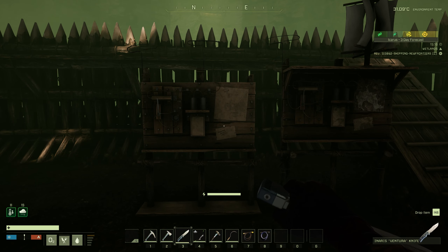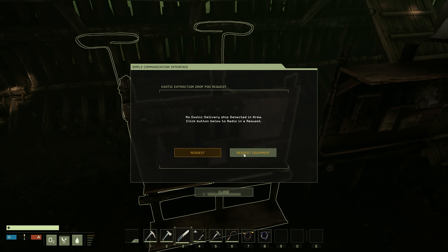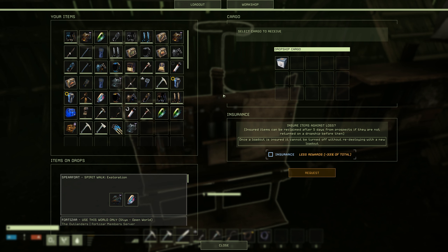Once you are down on the planet, you'll need to come to your orbital exchange interface. Then go to request equipment, like you would when ordering something down from the workshop, and just move your silica — or whatever ore you've purchased — into the dropship cargo and request it.